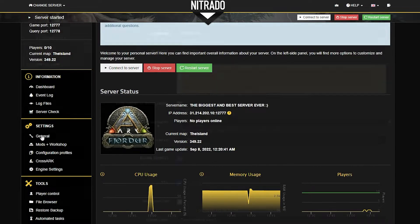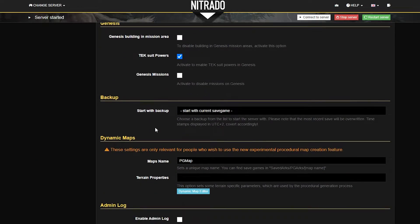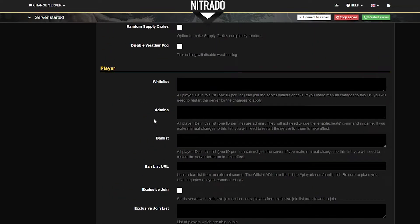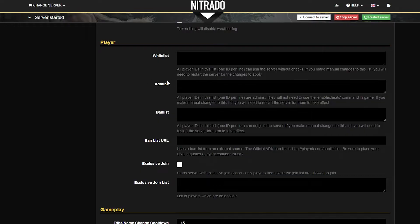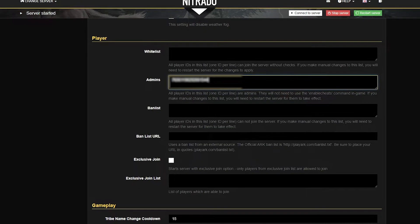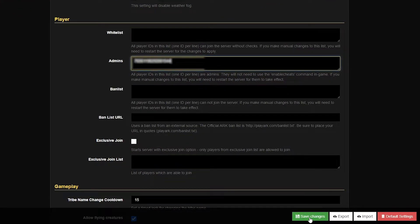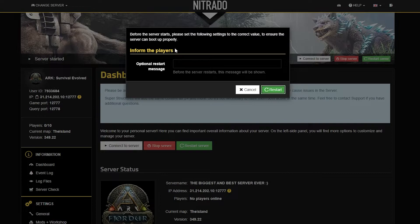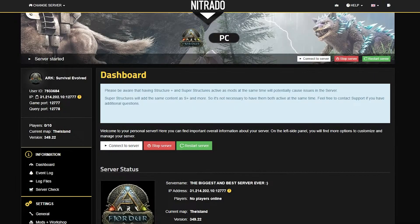Then head to your general settings and scroll quite a ways down until you finally find the player section. Once you find the player section, you're going to see there's admins right in the middle there. You're going to paste in the Steam ID 64 of the person and then hit the green save changes button. Then you're going to head back to your dashboard and restart the server. The benefit of doing it this way is that you no longer have to add in the enable cheats code in the console in the game.